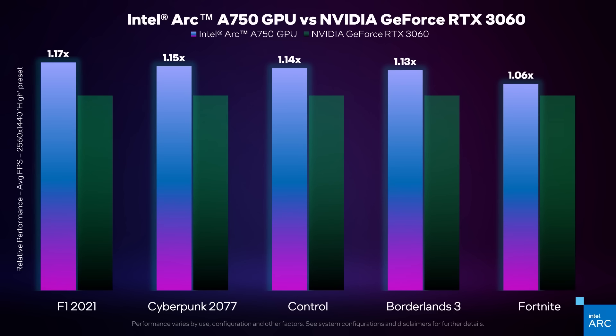That was a great example of an optimized game running — Control looking great, cool, with great effects. Across those games and others we have a great performance story to tell. On different titles depending on the optimization level, we're up to 17% higher, 15%, 14% — all absolute performance wins against our same-class GPUs from competitors. So I'm really excited about it. It's a great way to showcase what the potential of the Arc architecture can do.